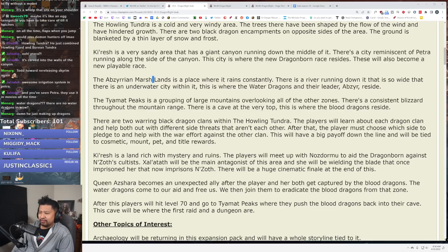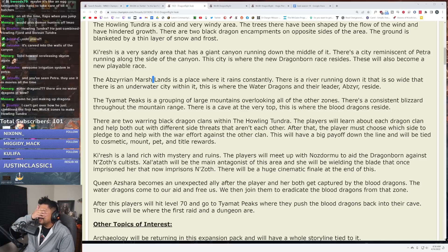Kairash is a land rich with mystery and ruins. Players will meet up with Nosedorm and the dragonborn against N'Zoth's cultists. Zalatath will be the main antagonist of this area, wielding the blade that once imprisoned her that now imprisons N'Zoth. And there will be a huge cinematic finale at the end. Wait — okay, I'm trying to remember this right.